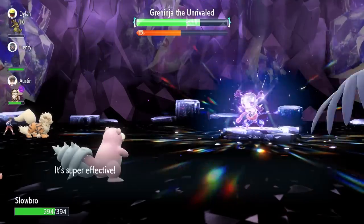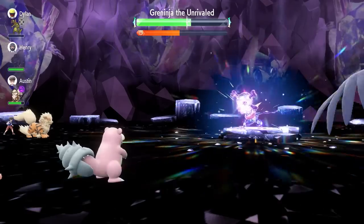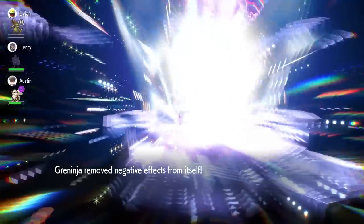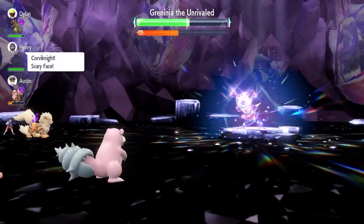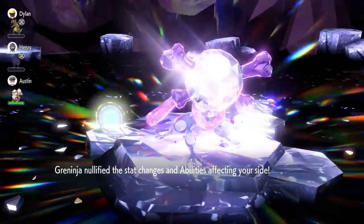Throughout every Tera raid there will also be a point where the raid boss disrupts the battle with additional effects: nullifying all effects on their side of the field, resetting any stat drops they've received while keeping any stat boosts. It also nullifies all effects on your side of the field — including abilities for one turn — and all stat boosts you've gained up to that point will be removed. Additionally, each Tera boss will at some point throw up a shield.